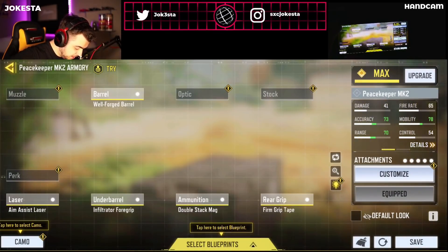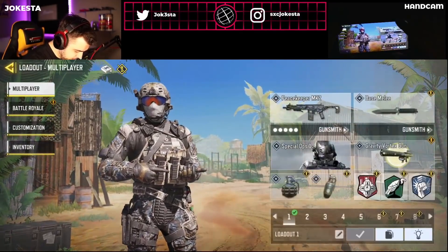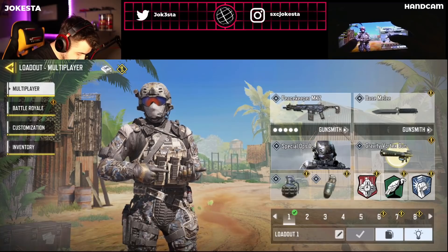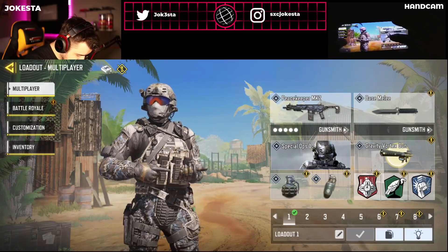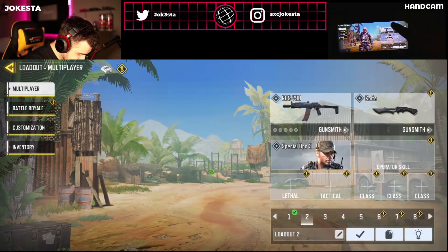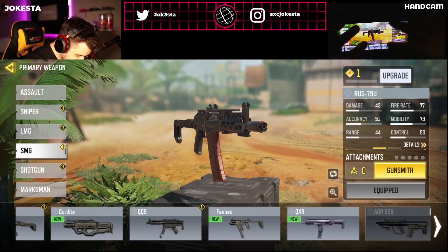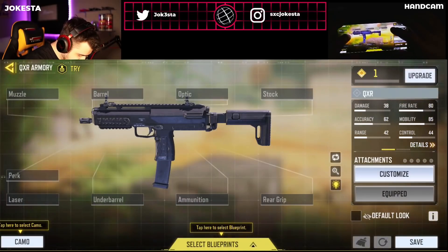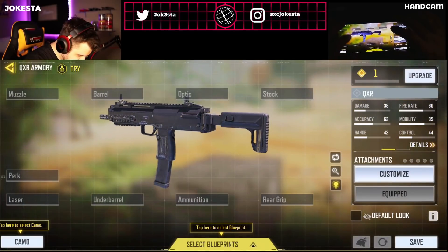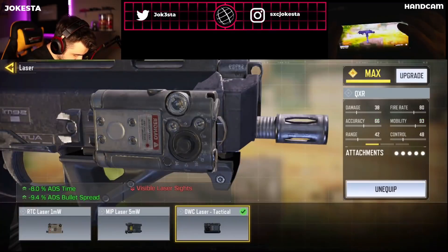So it's all blurred out but I got the Peacekeeper in my hands — except there's nothing in my hands, so I got the invisible gun and it's not showing up. Over here we got the second weapon, which is the new QXR. This is the new gun and man, it looks great! I can't wait to try this out, it's like Christmas!